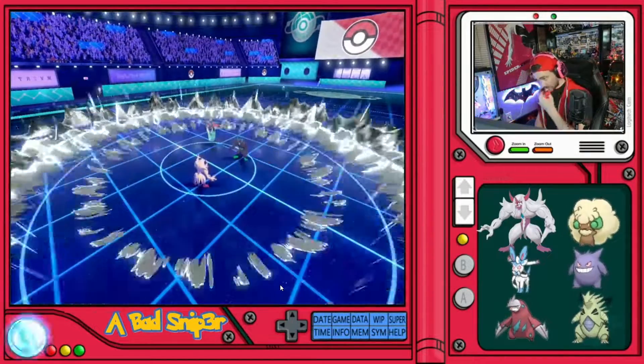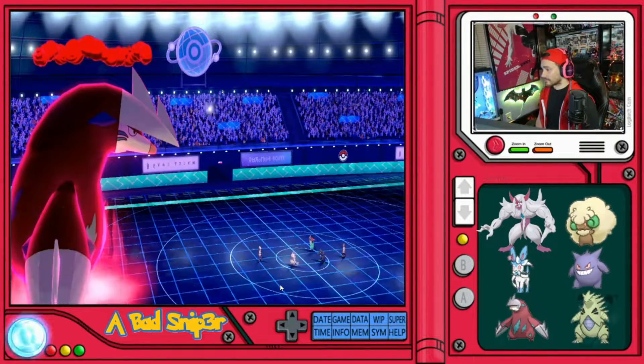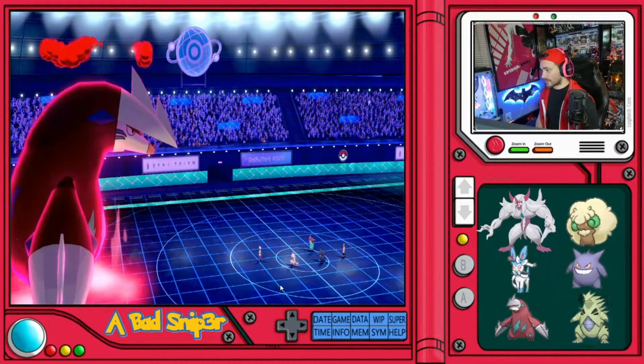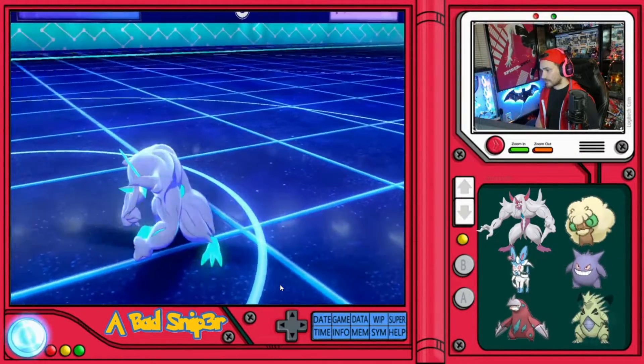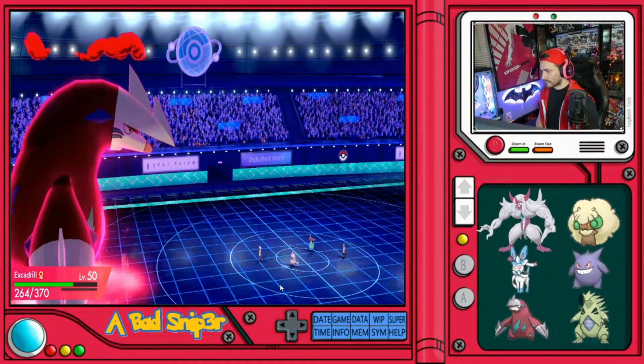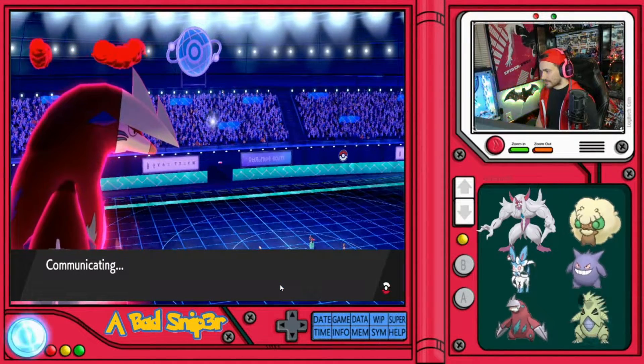Alright, that works — I'll take that. We get a defensive boost. Using Scald tells us what type of Dragapult that is. That's interesting — I haven't seen Dragapult use Scald before.